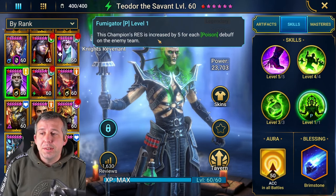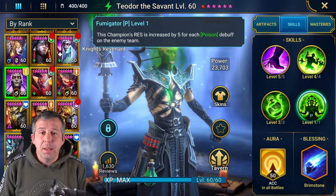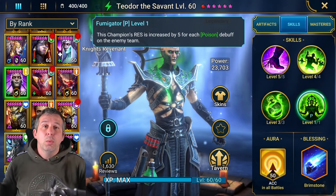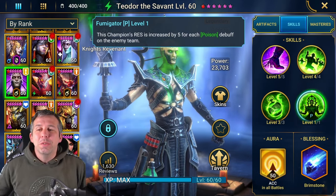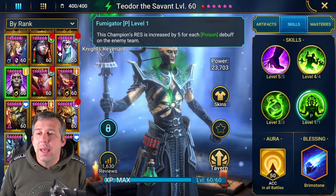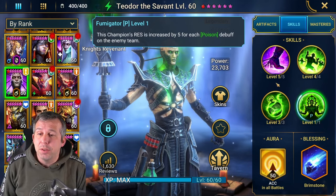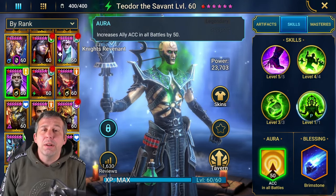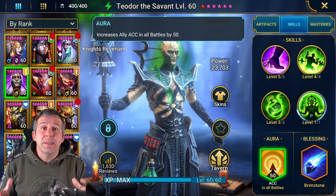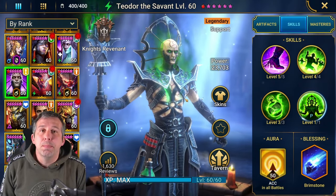This champion's Resistance is increased by 5 for each poison debuff on the enemy team. So against waves of enemies where you've got Calvallax - or two Calvallaxes - all of a sudden you've got all these poisons out there and his Resistance just goes through the roof, which makes his builds easier to do. He's also got increased Accuracy in all battles. Teodor is just absolutely bonkers for any dungeon content.